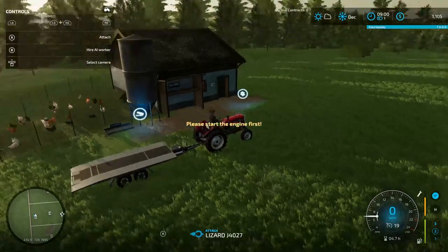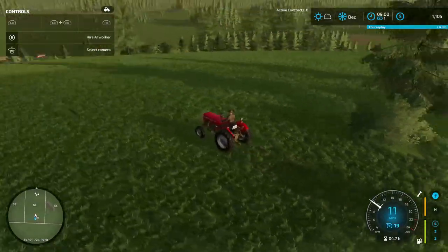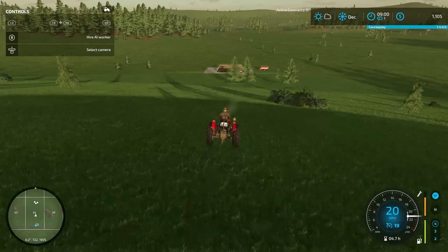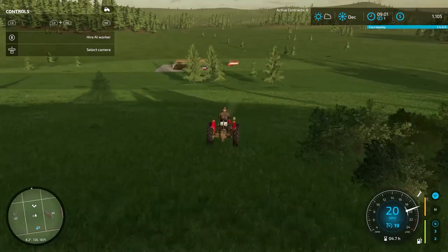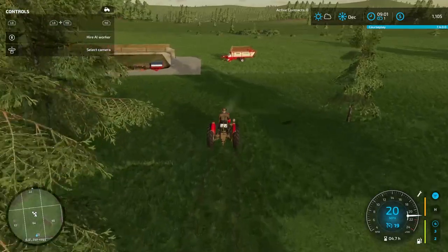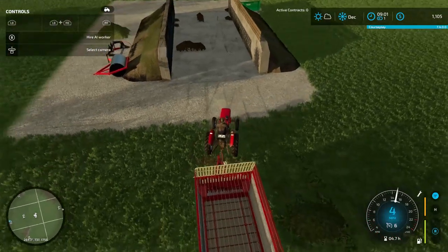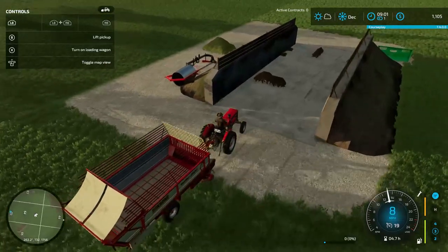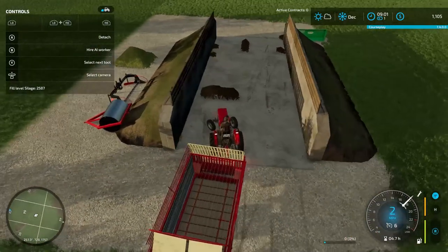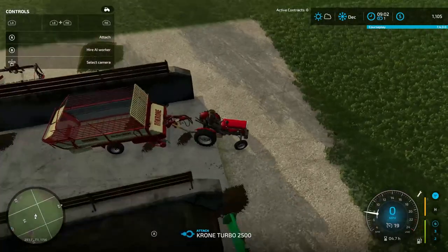Let's leave the trailer up here — I don't foresee us needing it down at the bottom. We're going to need to get more silage set up. We need to cut more, so let's get the silage out and get another three trailers' worth. If we get three more trailers' worth into the silo, we'll be able to confidently move ahead in time knowing we can afford the chicken feed so they can keep growing.